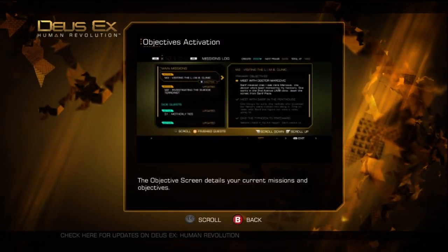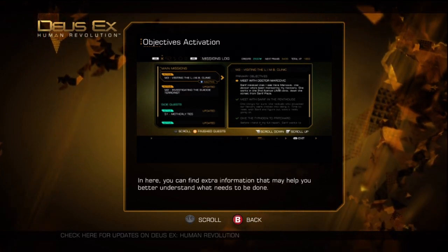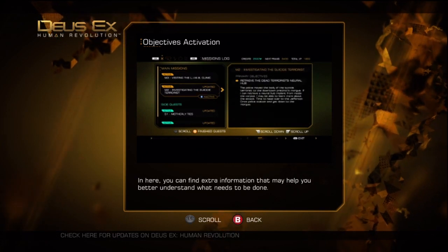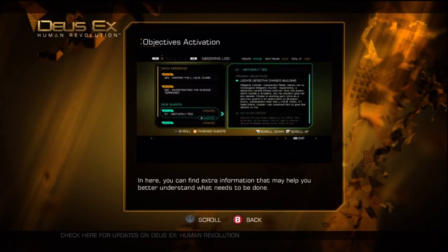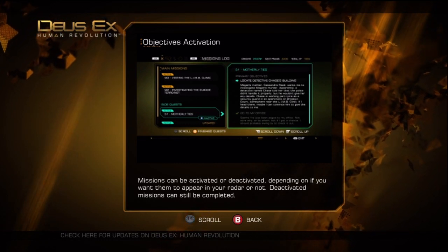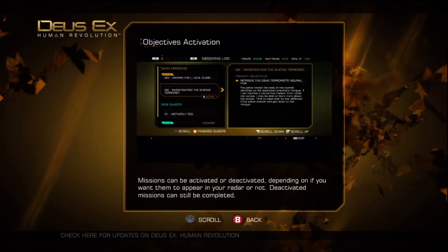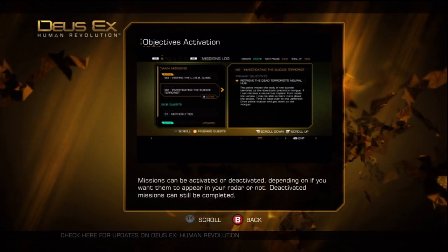The objective screen details your current missions and objectives. In here, you can find extra information that may help you better understand what needs to be done. Missions can be activated or deactivated, depending on if you want them to appear in your radar or not. Deactivated missions can still be completed.